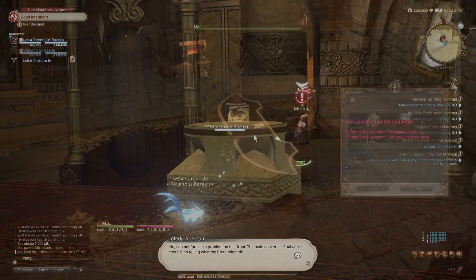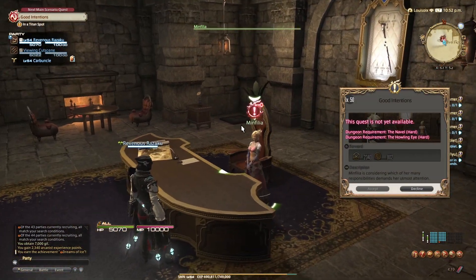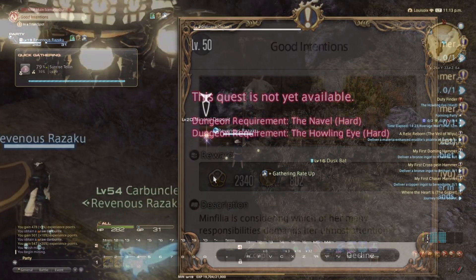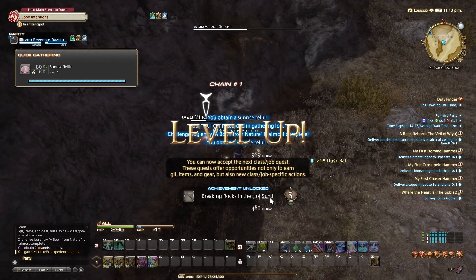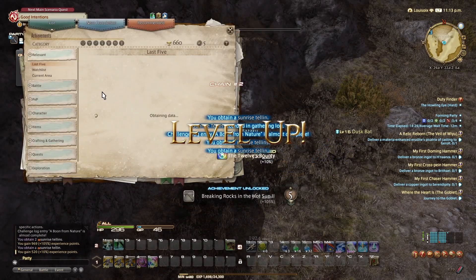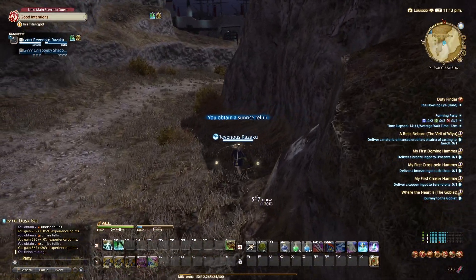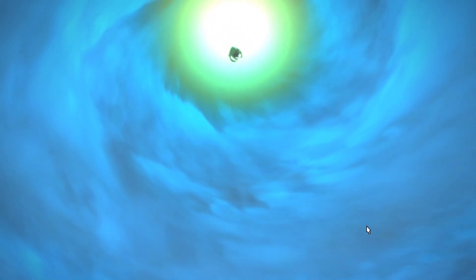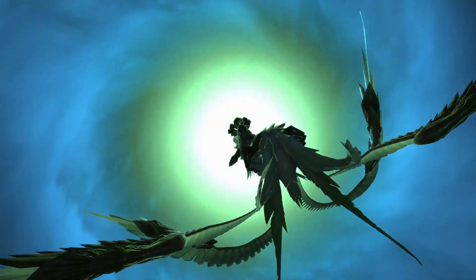We were unable to continue the main story quest after a bunch of cinematics — we had to do some trials on hard mode to be able to continue. Gathering while in queue is a very nice activity to do, and of course you can also level another class for a bit while in queue. This is definitely a well-made system in Final Fantasy XIV. Before entering the Howling Eye, I'd like to share that I love this music — it might be one of my favorites from Final Fantasy. It feels like the perfect music for any boss fight.